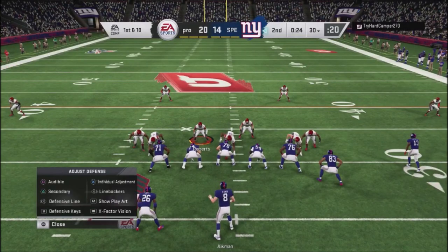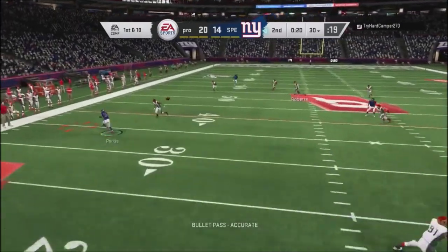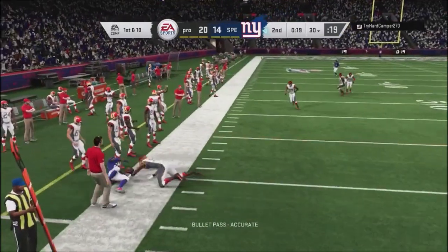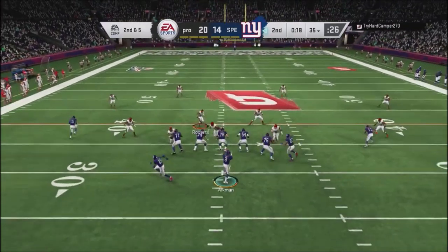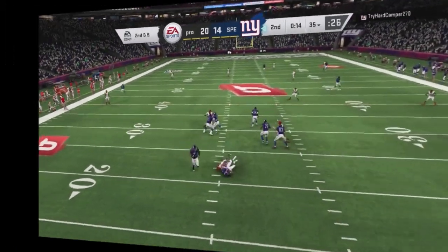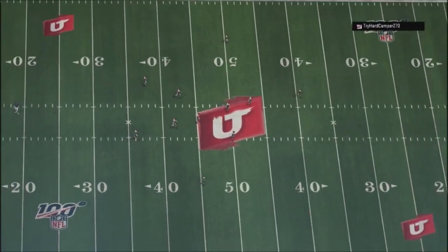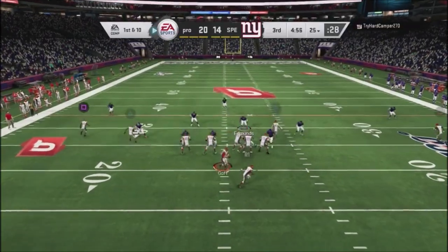He's only going to have time for about four plays, so I'm not going to press my guys — I'll let him dink and dunk down the field because he's going to run out of time. He's not going to have enough time to get the ball into the end zone. I stay with cover four, looking for crossing routes, then switch off and get a sack to finish out the half. Up 20 to 14 going into the second half.